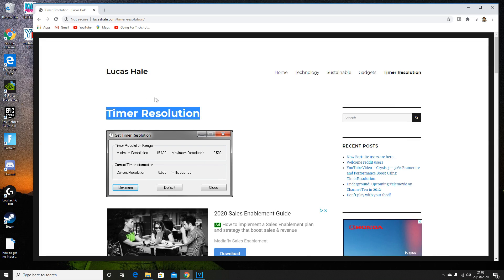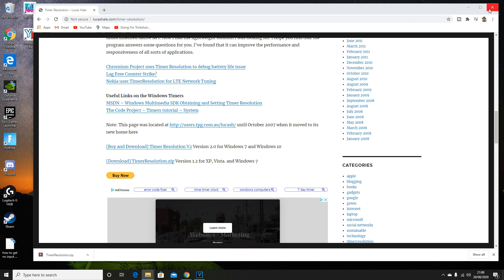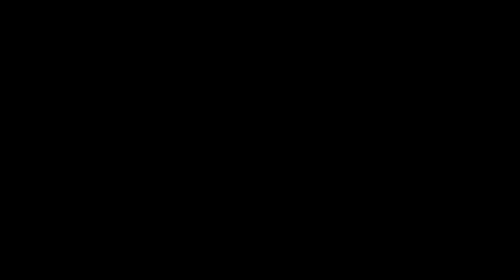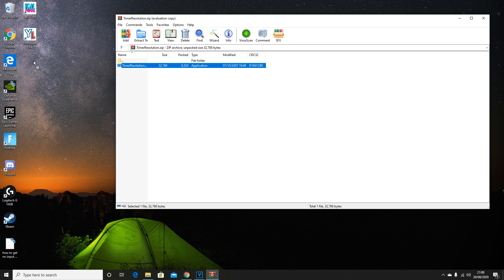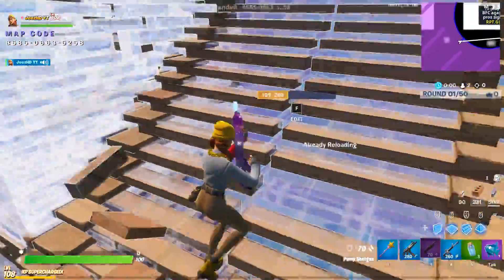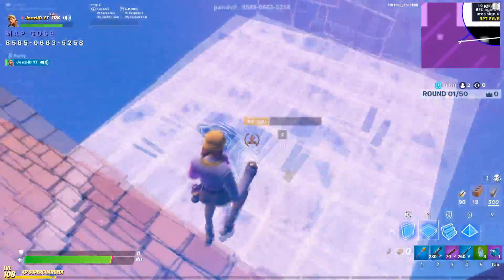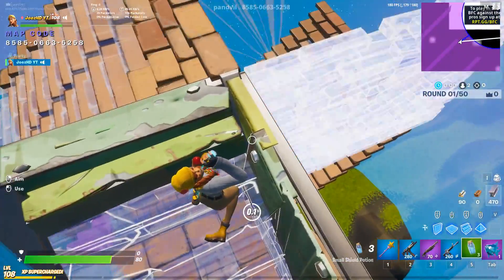For this step, go over to the link in the description and download something called Timer Resolution. This is just an application you run in the background to get rid of all latency that Windows provides you with. It should give you a WinRAR zip file — extract that file, drag it onto your desktop, and you should have Timer Resolution ready. One important thing: set it to maximum. It will be on default, but maximum gives you the best performance. Then minimize it and have it running in the background while you play. If you've been following each of these steps, you should see a dramatic increase in your performance.